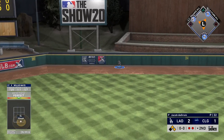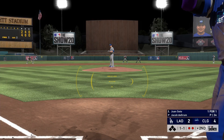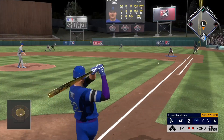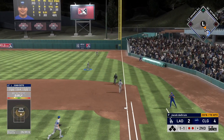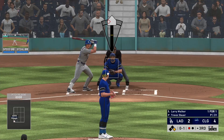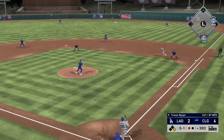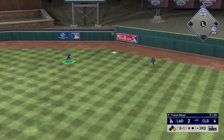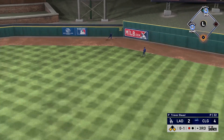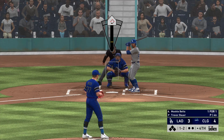Mookie Betts absolutely crushed that home run in the last at bat. He hits really well in terms of first pitches and two strikes as well — you have to kind of know what you're dealing with in some of these quirks. Here we get a fastball, so we have the Dead Red quirk activated and I missed it. Still had a high enough exit velocity to get by the first baseman. We'll start to see a few more examples of this taking place in these ranked games.